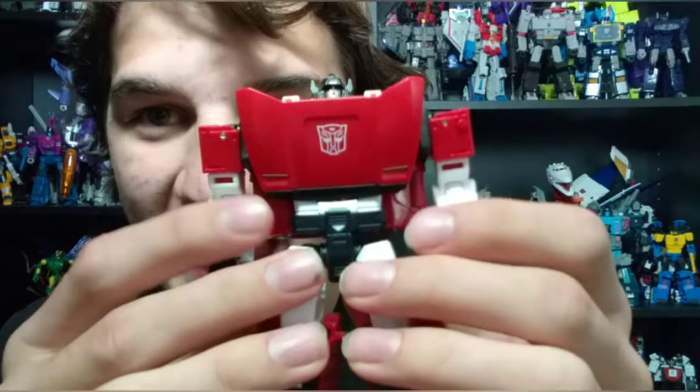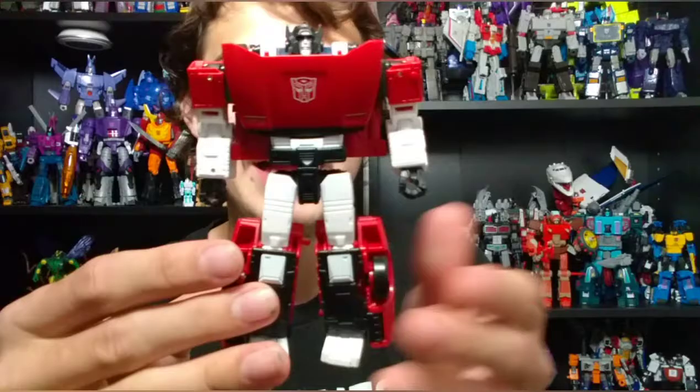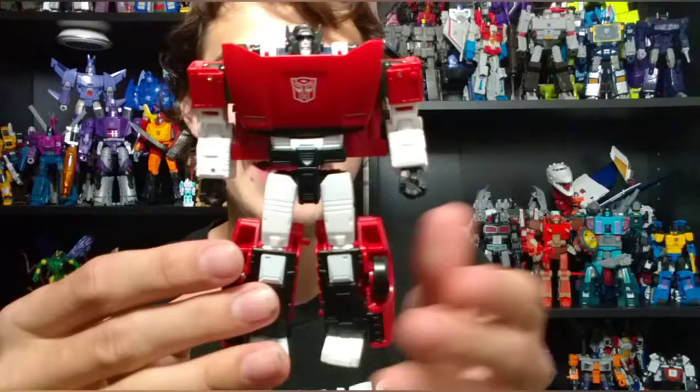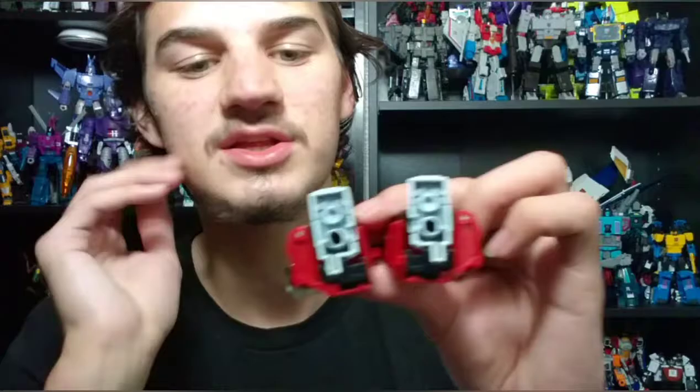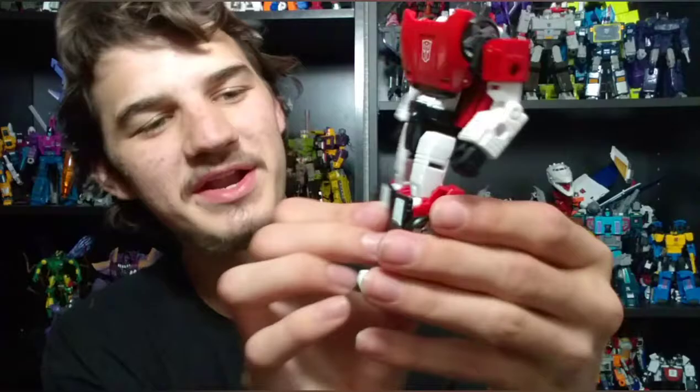The head sculpt is fantastic — it is the exact same head sculpt from the Siege figure. Moving down to the torso, you get that Autobot logo, some nice silver for the headlights, silver for that waist bit. Very nice overall. Here's the back — very nice as well. Obviously it's the Siege figure, so if you have the Siege figure you know exactly what to expect. Overall he feels very, very good. There's some paint on the legs, and the feet are completely painted — they're actually black plastic painted white. It's kind of weird that they took the time to paint the bottom, because you're not going to see that anyway. But it is what it is.